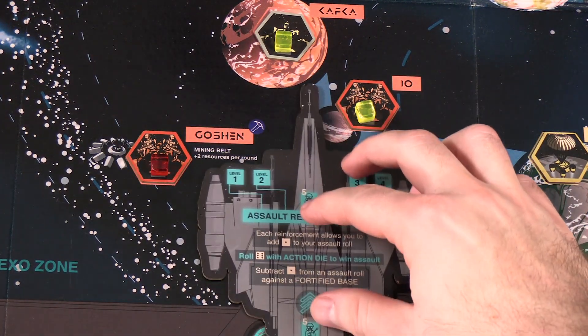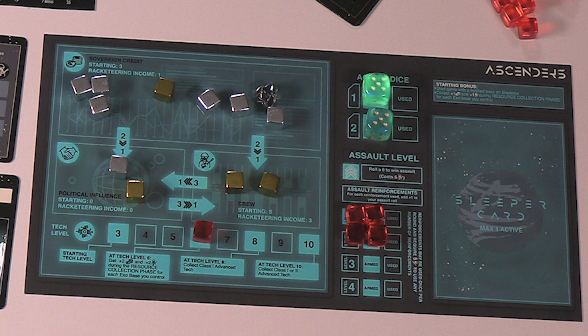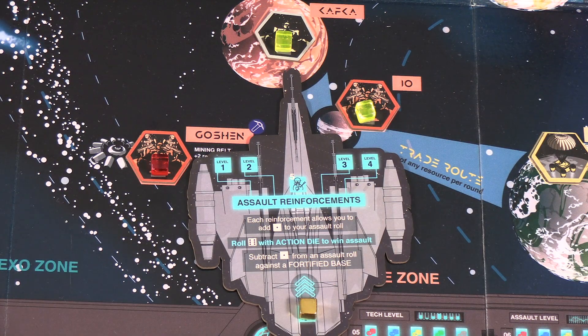This section of the tutorial provides a deep dive into assaults, which allow you to attempt to steal someone else's base. Assaults are risky ventures, and the probability of success is a function of your assault level and whether or not the target base is fortified. To attempt the most basic assault, you'll need an armed action die and five crew. Simply announce the assault, place the assault ship on the board near the target, place the five crew into the corresponding box, and roll your action die.